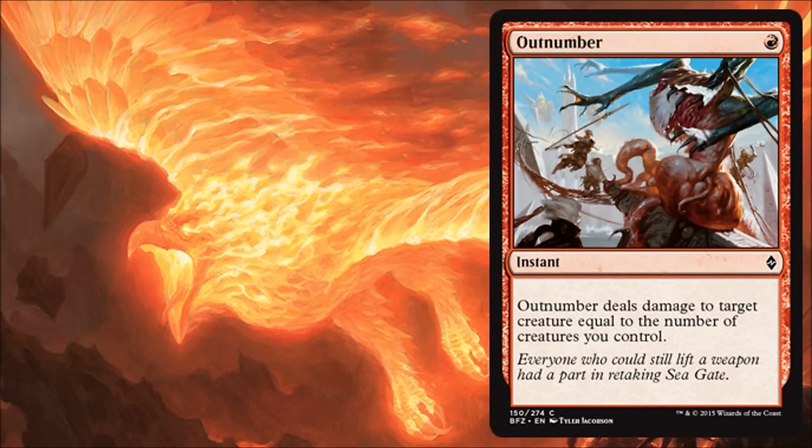Outnumber is a card I like — the fact that it only costs one is great. It's a little contingent upon how many creatures you control for how much damage you can do, but it's still an instant for one. Even if you only have two creatures out, doing two damage to something at some point is going to be relevant. And obviously at some point in the game you're going to have more than two creatures out. This is really good. I like the fact that it's common — it's one mana, it's instant. This could be really strong in limited. I don't know so much about standard because it is a little too contingent on creatures, but if you have a strong creature deck, like maybe an ally deck, or if there's a Rally the Ancestors ally deck, maybe it sees a little standard play. Keep an eye out on this one.